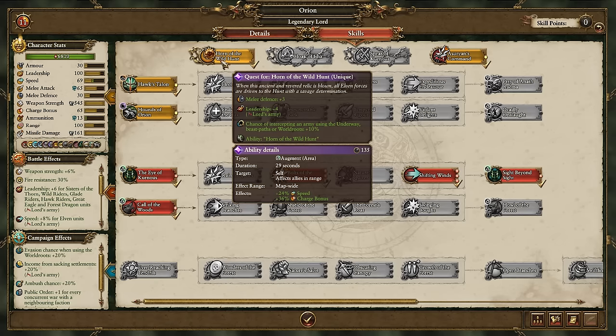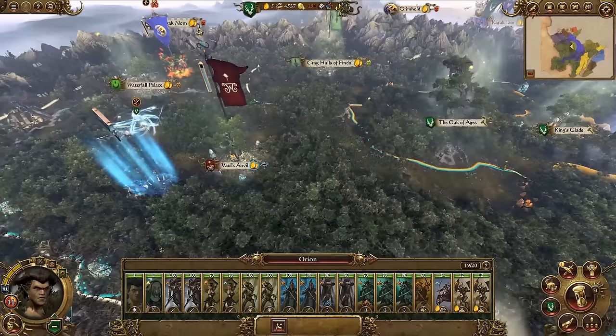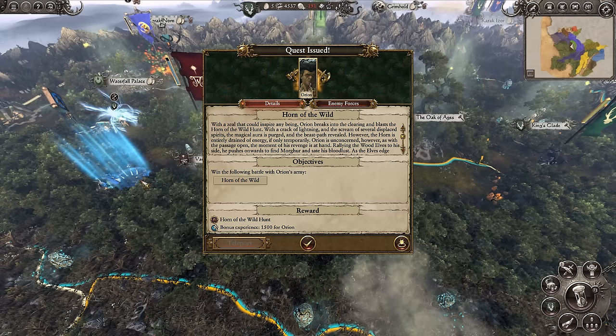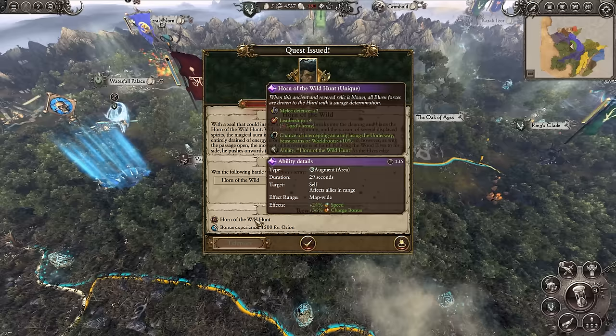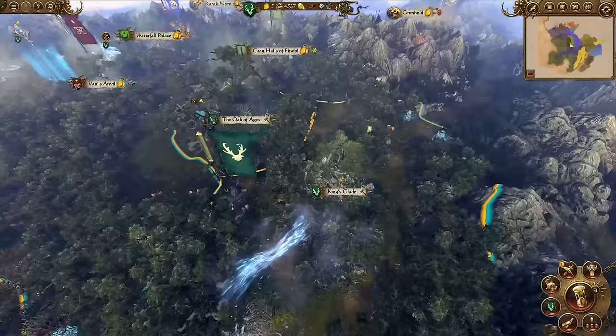In the previous turn we just unlocked the quest battle Horn of the Wild Hunt. This will grant us extra melee defence, leadership and a chance of intercepting armies that use the underway and beast paths, so it's worth chasing down. The quest battle is relatively close to home, so let's send Orion north to complete it. It'll take a couple of turns to get there, but it'll grant 1,500 experience - invaluable with abilities such as Orion's. What's more, we'll get a specific ability granting a map-wide speed and charge bonus in battle, meaning we may want to orientate more cavalry-focused after we equip it.